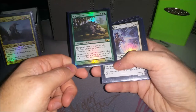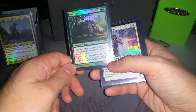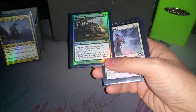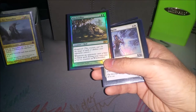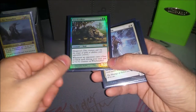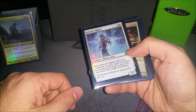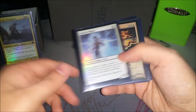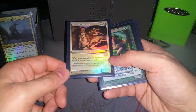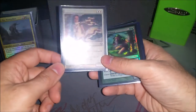Witchstalker is like a backup win condition — being able to put enchantments on this guy, especially if there's any blue or black players at the table, he gets pretty big and can do a fair amount of damage. I have gotten somebody down to like 17 life without enough general damage, and slapped a couple things on him and gave him unblockable and just killed them. Heliod's Pilgrim searches up whatever aura I may want, so it's just like a tutor on a creature that can block. Mesa Enchantress draws me a lot of cards and just got reprinted at uncommon in Eternal Masters, but I prefer the original full-art.